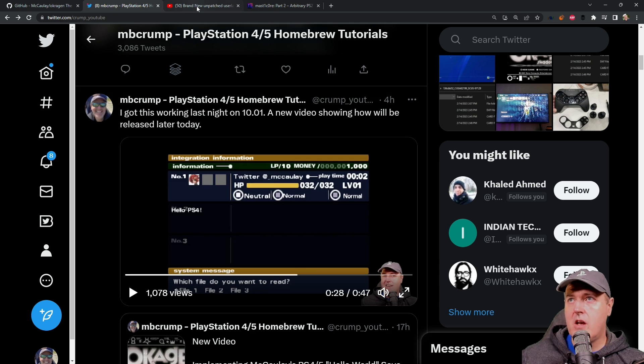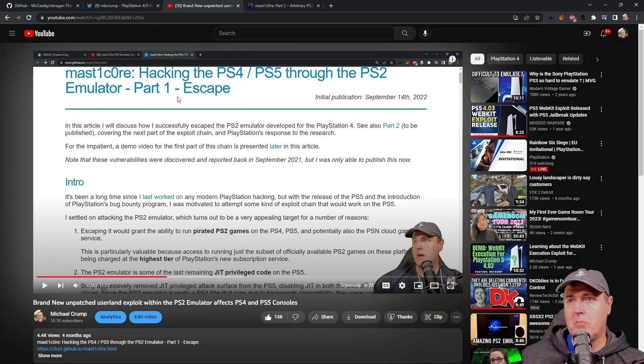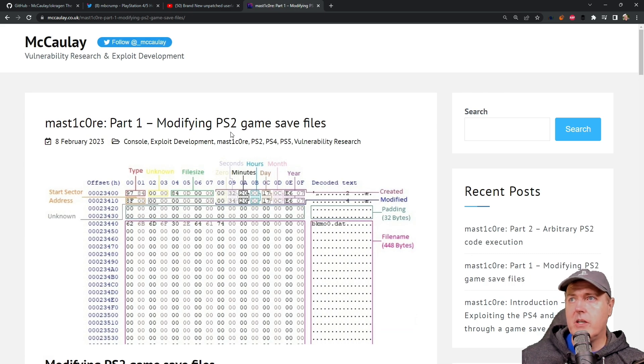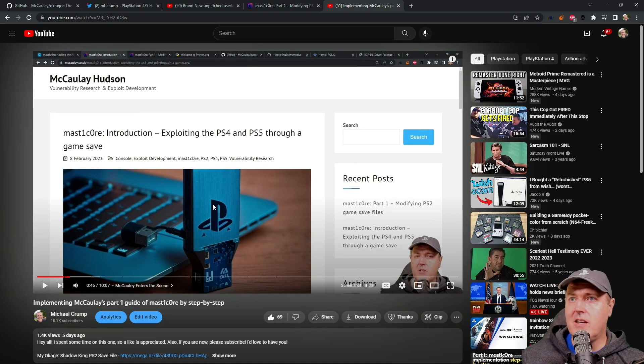If you want more details on what happened when C-Turt originally released his blog post, I have a video linked where, about four months ago, I covered the exploit in detail. I would also encourage you to visit Macaulay's blog post, which is part two of the arbitrary PS2 code execution. He also has a part one where he discusses what is exactly needed to modify a PS2 game save. And if you want a walkthrough of how to do this with at least an emulator, I also have a video that walks through his part one guide step by step. But today what we're going to cover is getting this to run on a 10.01 PlayStation 4.